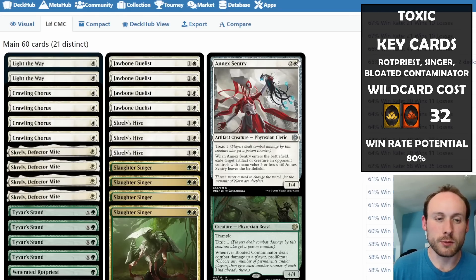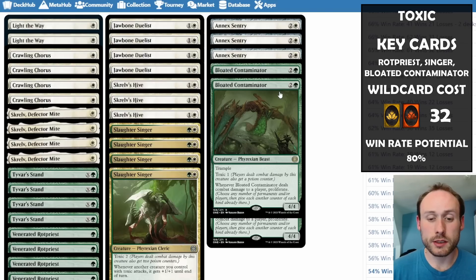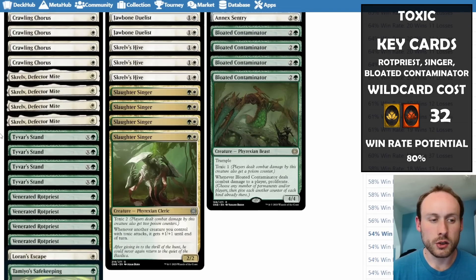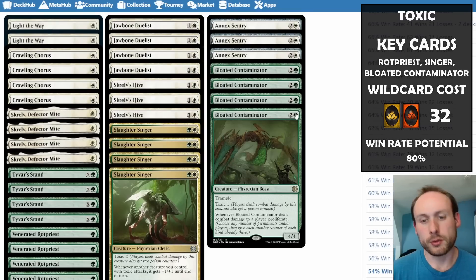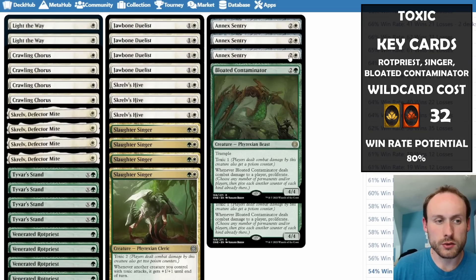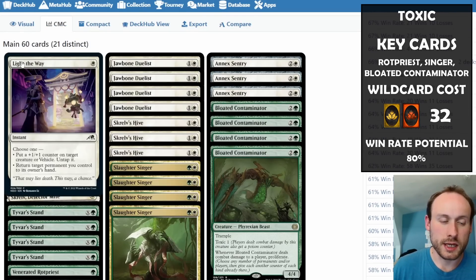Since the deck moves fast, not being able to exile things like Sheoldred is probably fine. Bloated Contaminator is another rare — it has toxic one but also proliferates when it deals damage, effectively making it toxic two. It can also double up +1/+1 counters already on creatures. The key rares in this deck are Skrelv, Rotpriest, and Skrelv's Hive, though you can play a cheaper version without some of those.